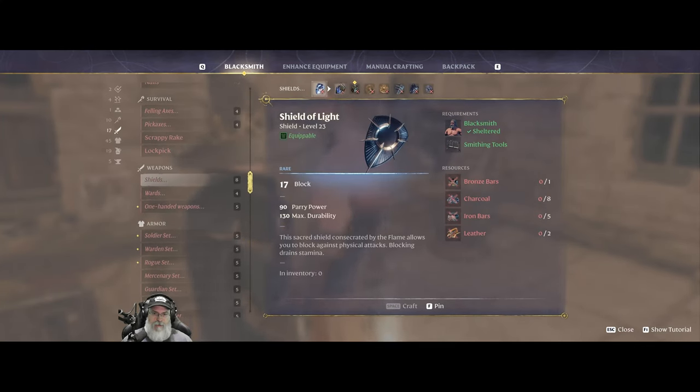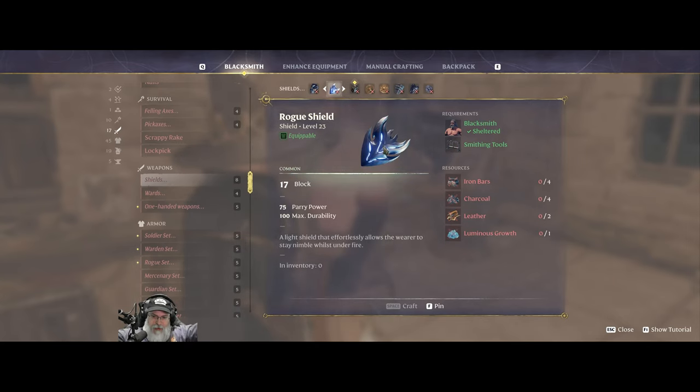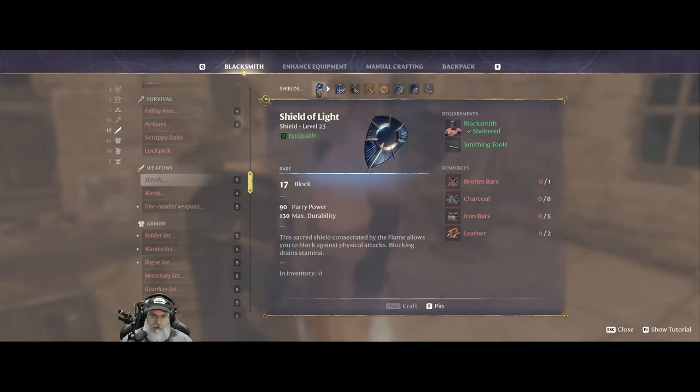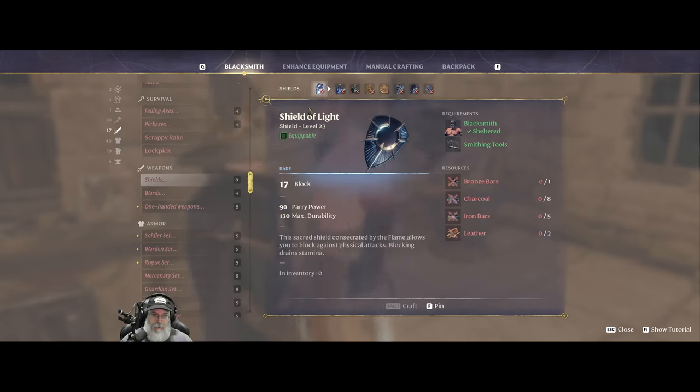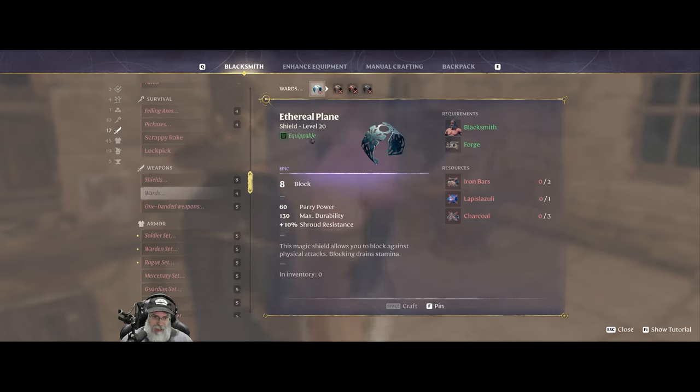Here's what I was going to show you guys - we could either get the shield of light, which is really badass looking, or the soldier shield with 17 block. They both have the same block but this one has more parry. If we go to wards, he can make us the ethereal plane which gives us shroud resistance - it's a little bit better level than what we have now. We're going to stick with the wards instead of the actual shield because we're a caster so it kind of fits our character.